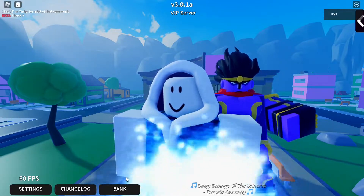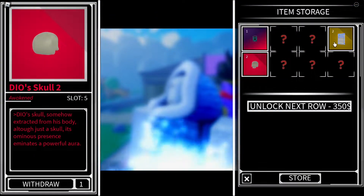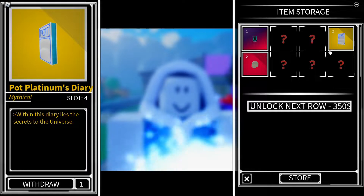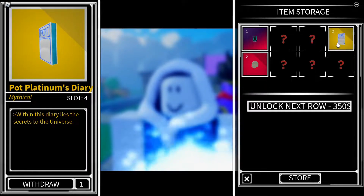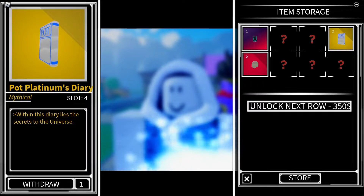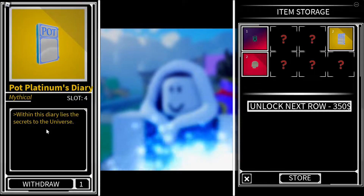The next requirement is an item — and that item is not Dio's skull. It's Pot Platinum's Diary, a special item that you can get. Now, how to get Pot Platinum's Diary?